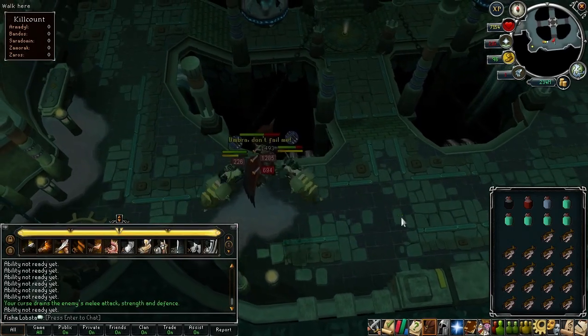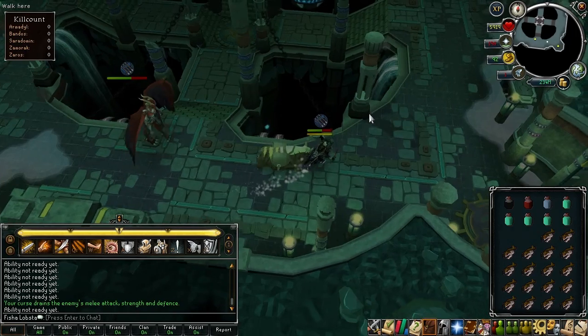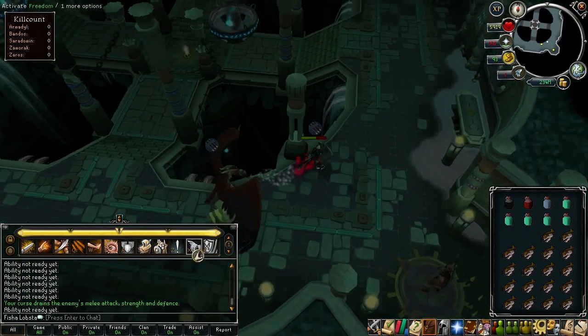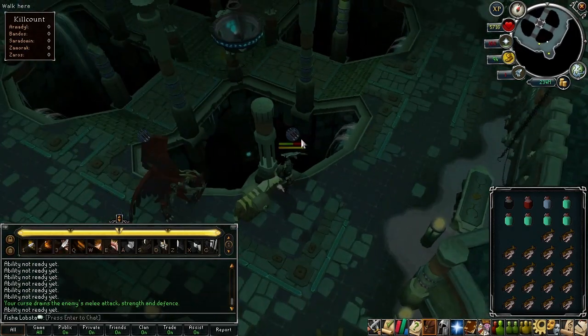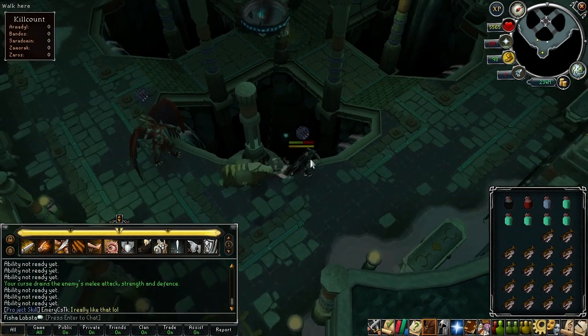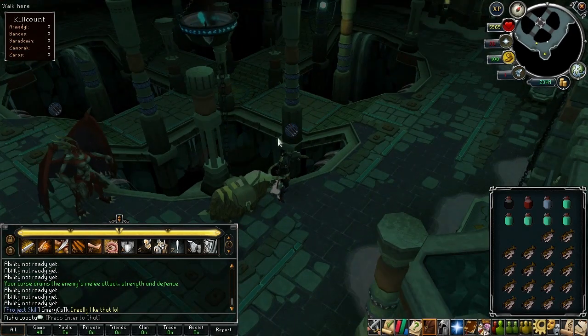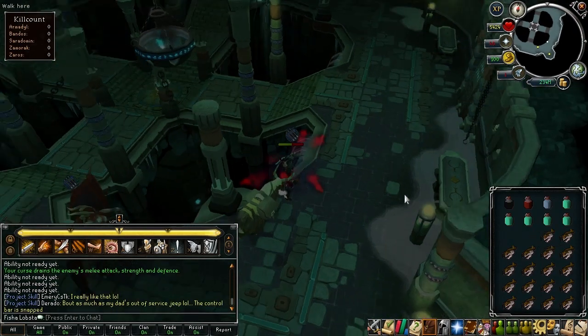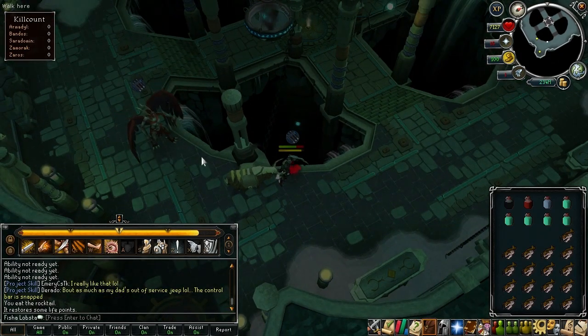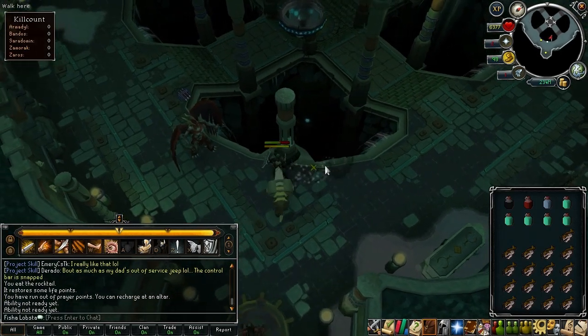Bleed effects — slaughter and kick, or you can use massacre — those work really well. The only time not to use that would be the blood phase. I keep Nex away from Bob so that he can kill the minion without having to worry about Nex. In shadow phase you want to be careful because it'll hit you really hard with melee. You do not want to attack it here.